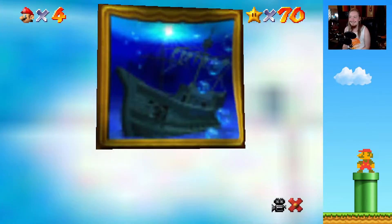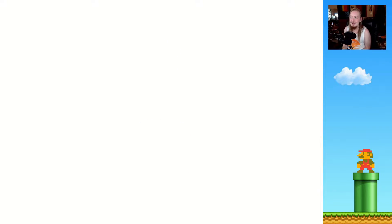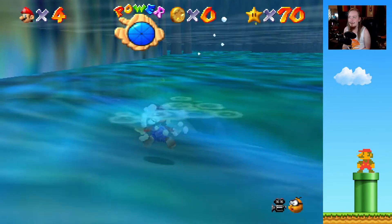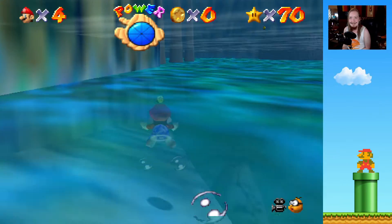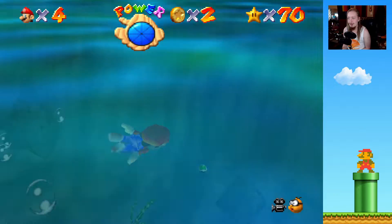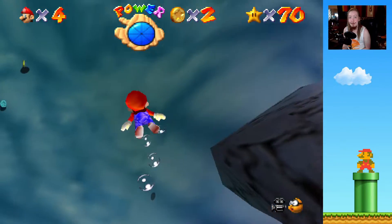And here's Jolly Roger Bay. Welcome back to another episode of Mario 64 Randomizer. I'm so happy we found this and we already know where two red coins are. And speaking of coins, we should try to get the 100 star coins in the levels that we have already found.